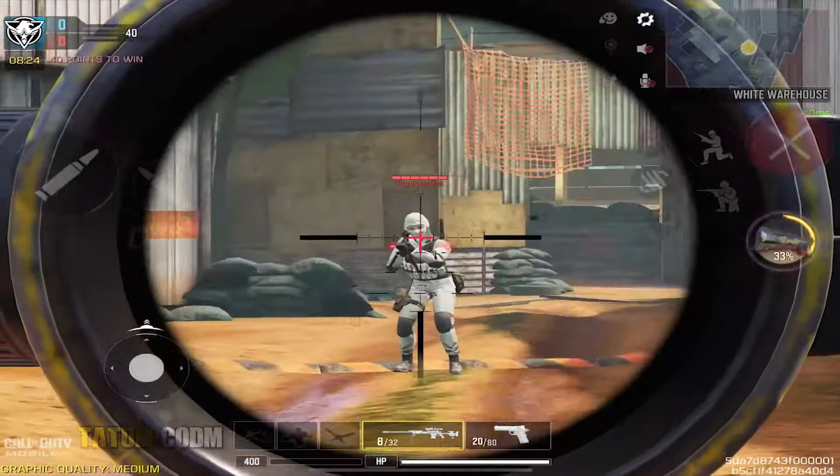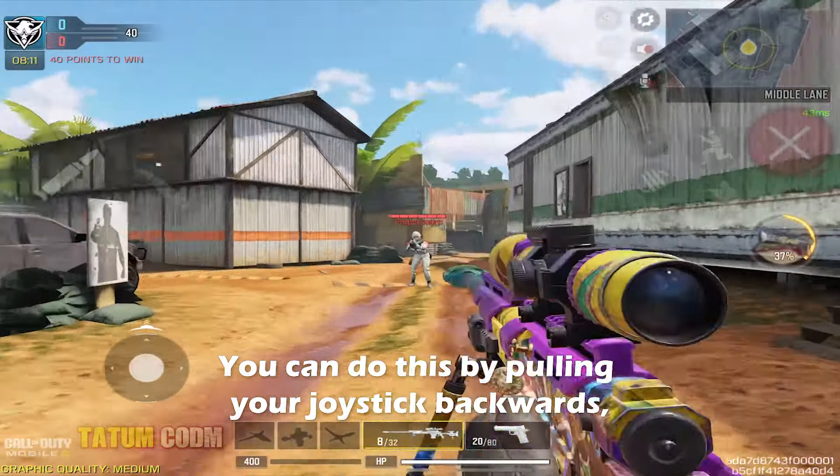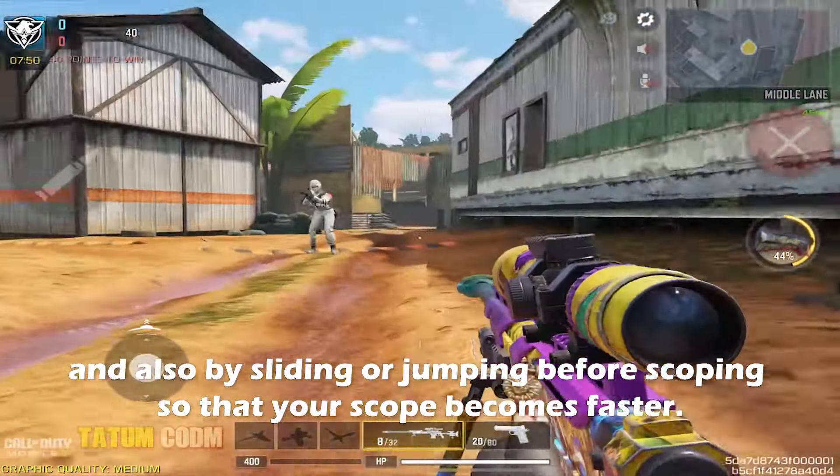How to quick scope. Step one: reduce sprint to fire delay. You can do this by pulling your joystick backwards, and also by sliding or jumping before scoping, so that your scope becomes faster.